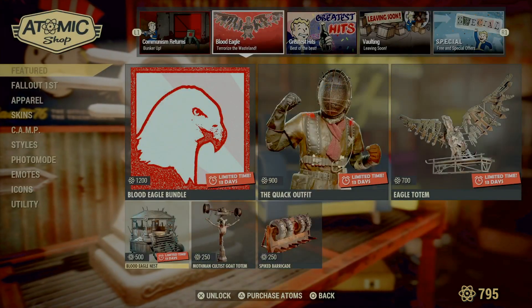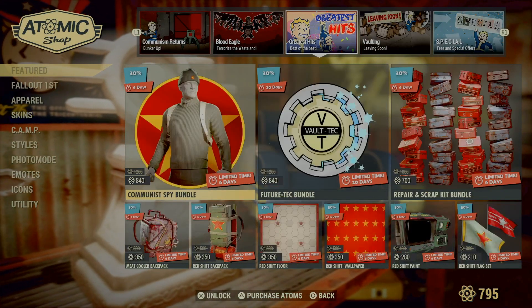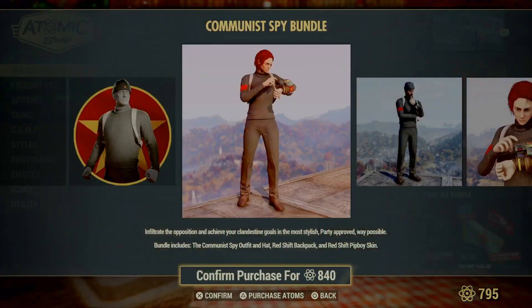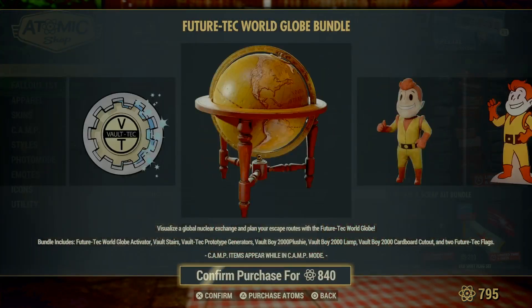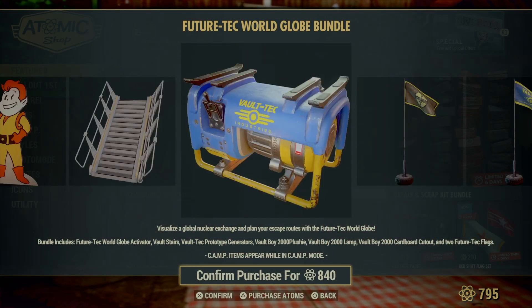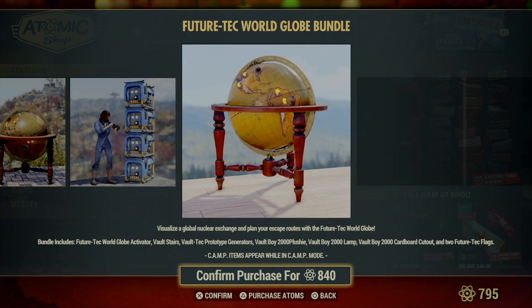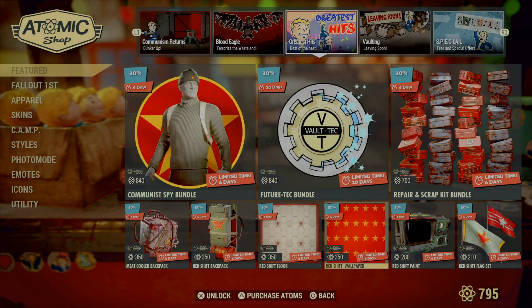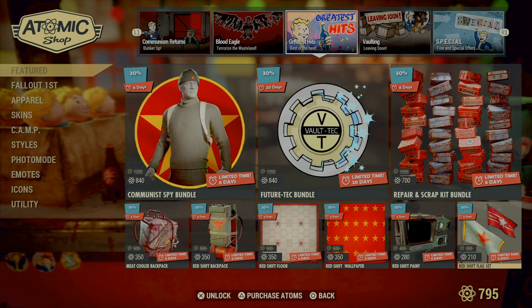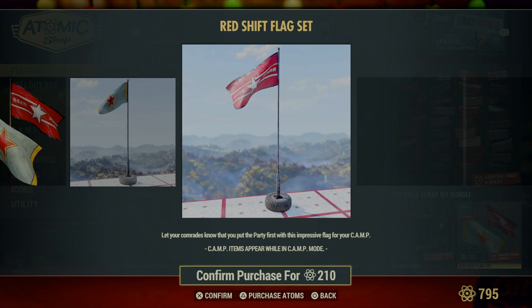Okay, that's from last week — Greatest Hits. What's back here for this Communism Spy Bundle? A Future Tech Bundle — oh, I like this, there's a lot of different things in there. Meat cooler, wallpaper, flag set. Probably won't be getting that flag set.